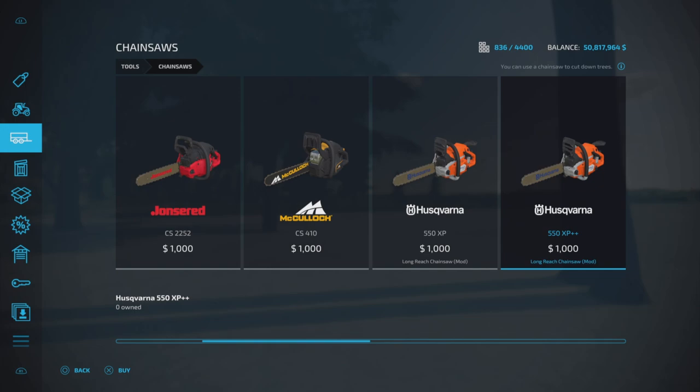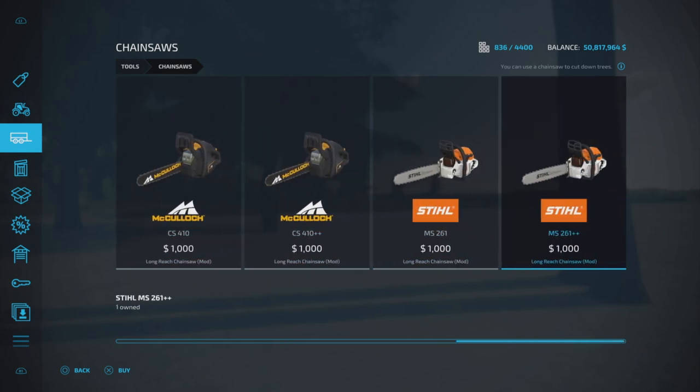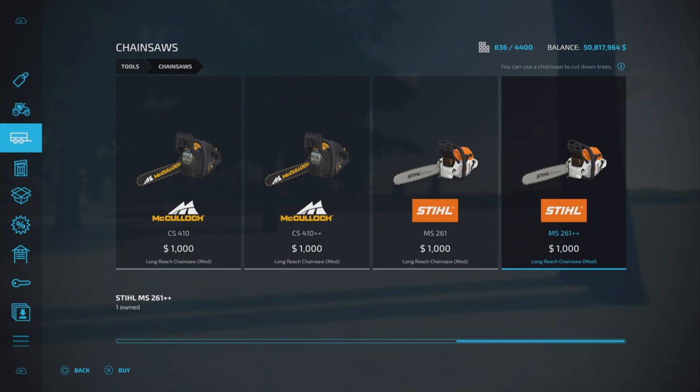There's a long reach chainsaw and a long reach chainsaw 550 XP++. What is the difference? The regular long reach chainsaw has a cut diameter of 1.7 meters and costs a thousand dollars. Each brand — Jonsered, McCulloch, and Stihl — all have one of each version. The long reach larger cut diameter chainsaw has a cut diameter of 5 meters, so at least three times as wide as the regular one.